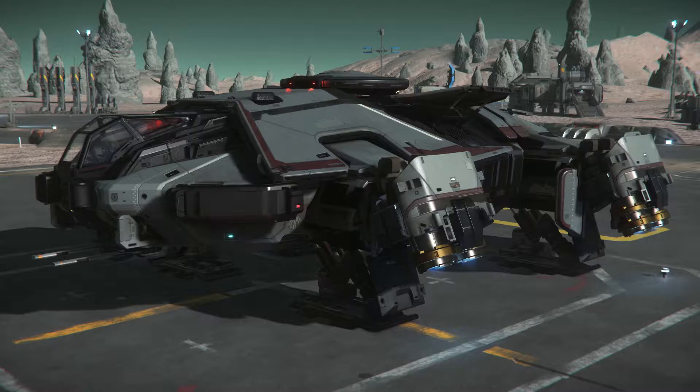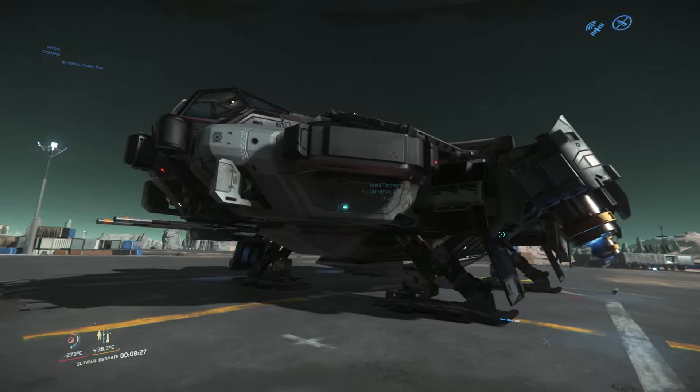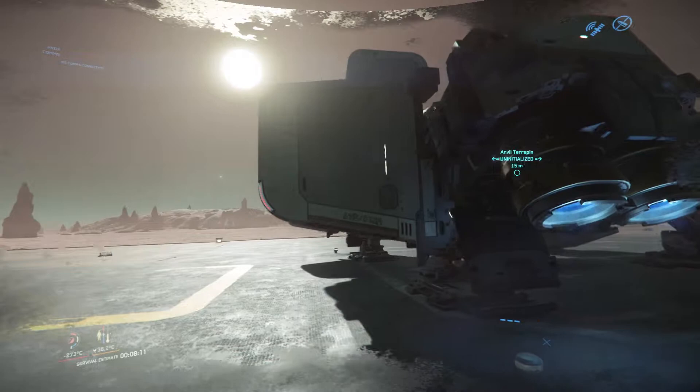This one is classified as a support pathfinder ship. I'm going to freeze to death out here if I'm not quick, so let's hurry up. It's kind of a bizarre looking ship, but I do like it so far. I've got a couple neutron repeaters on the front, and this thing does VTOL mode, which is what it's in right now, where it will take off and land, as well as normal flight mode.